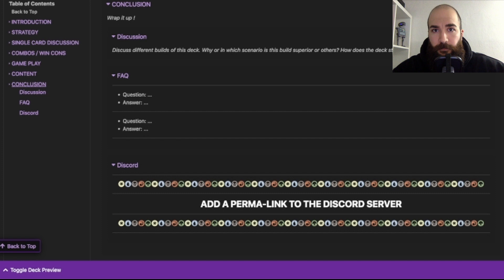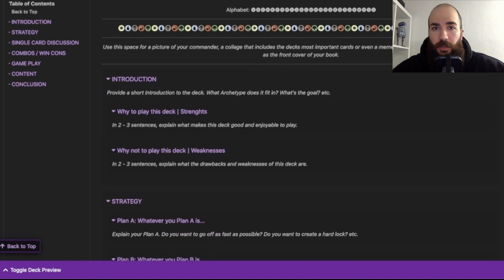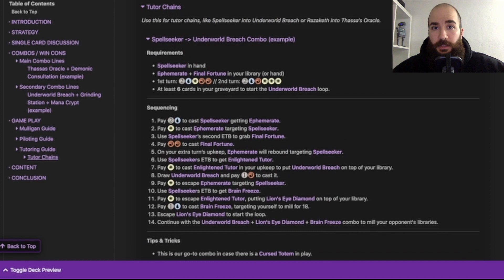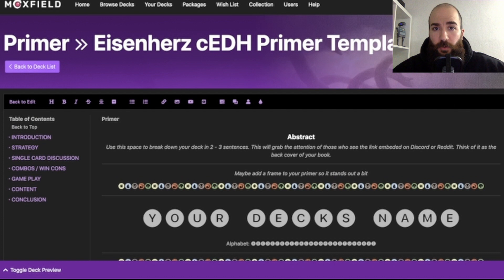Everything is laid out so that you can just copy and paste it into your decklist and add all the necessary information for your primer. To make it easier to understand, I also left in some examples, especially for combo lines and tutor lines. Keep in mind though that this is just a template for you to start with — everyone has their own style of writing and some decks might need more categories and some might need less. Generally speaking, I'm pretty certain that if you use this template and put your heads together as a team, you will produce a product of such high quality that new pilots and veteran players alike will value it.